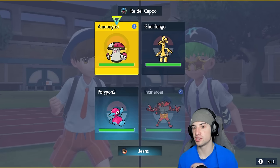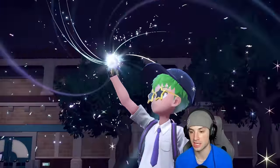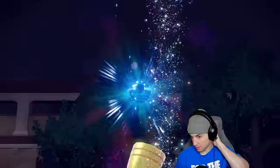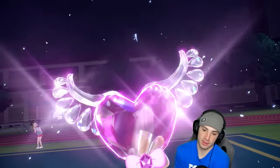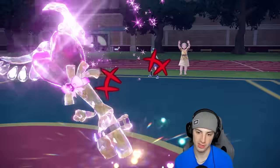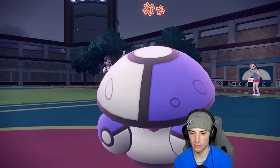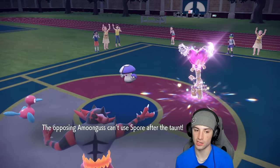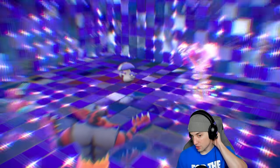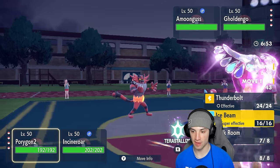I'm just going to Taunt it right here — I doubt they have Mental Herb. A Fairy Tera type pops out from Goldigo, which is fine. Make It Rain drops and tries to take out my Porygon2. Nasty Plot is going up — not a big deal, we are going to Taunt. No Mental Herb, confirmed. He goes for Spore, but Trick Room is here. Taunt was definitely the play because if I had faked them out instead, Trick Room would have gone off and he could have still Spored me.